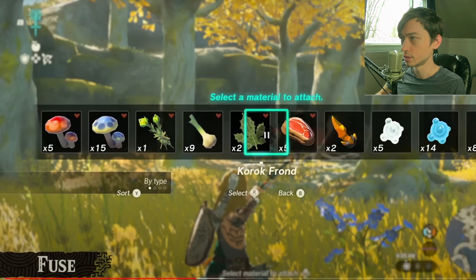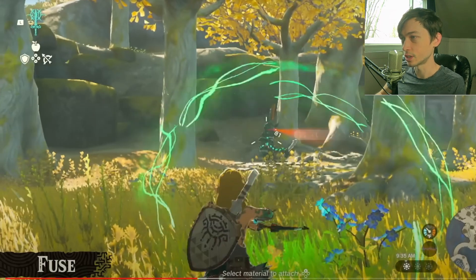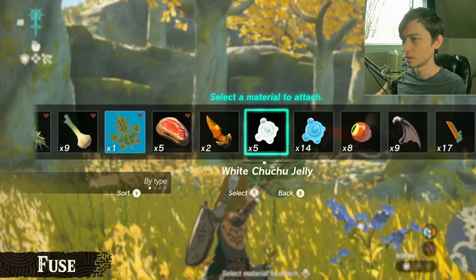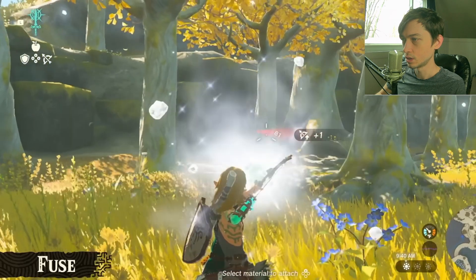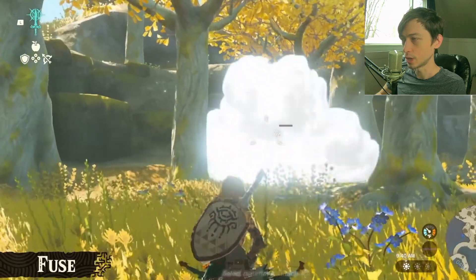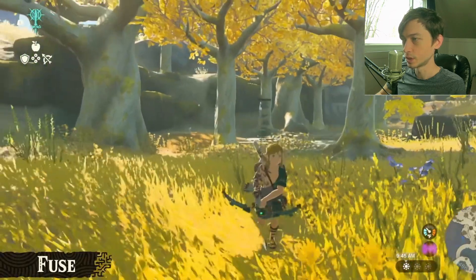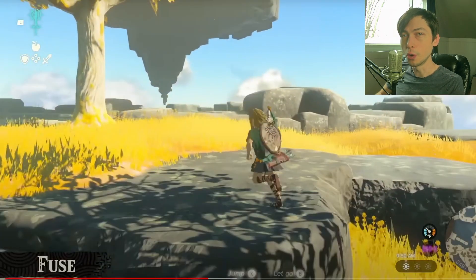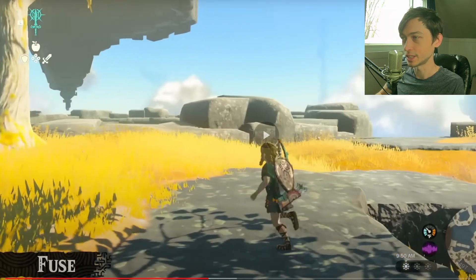He has 81 arrows - you can attach materials from your inventory to an arrow. He's got meat, a frond, a leek, mushrooms. If you fuse an ice elemental material to an arrow you can freeze far away enemies. That's going to be used in dungeons for sure - it's equivalent to the ice arrow, light arrow, fire arrow from Ocarina of Time.